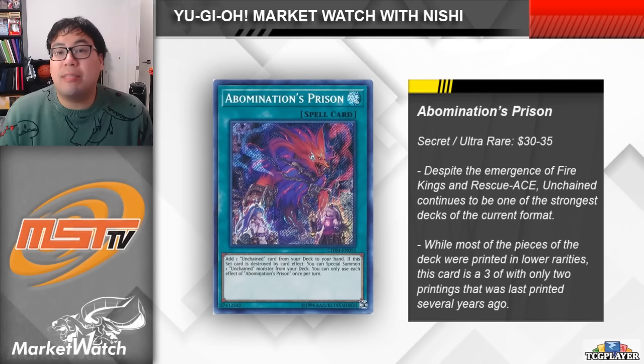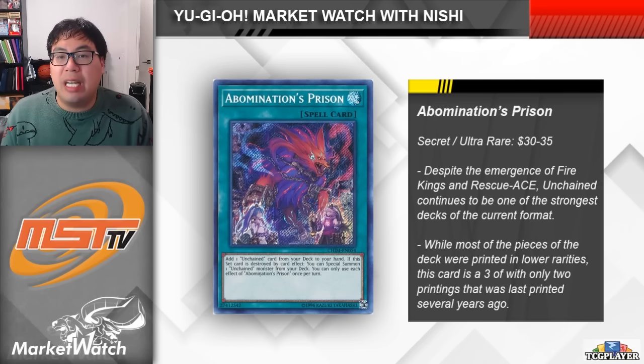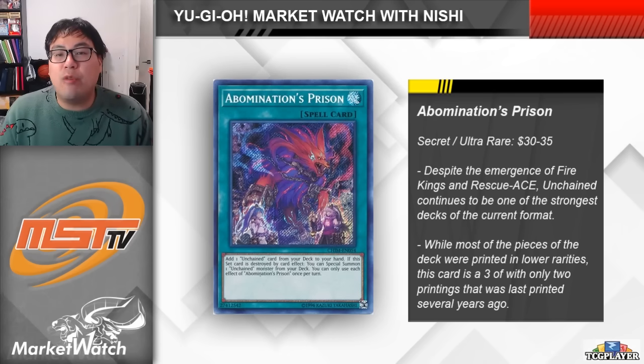Looking at cards that desperately need a reprint, I think Abomination's Prison is at the top of everyone's list. The Unchained deck has been really strong — it's a top tier strategy for the last 4-5 months, ever since it got new support from Duelist Nexus in the form of Yama, Shirvara, and Shyama. The deck isn't easy — it may seem simple with the endboards that you make, but there's a lot of things you have to keep in mind when you're playing it. Even with Rescue Ace joining the format recently, Unchained is still a really strong contender. We have yet to see how Fire Kings will affect the viability of Unchained, but for now I think we can assume that Unchained is still going to be a really strong deck.